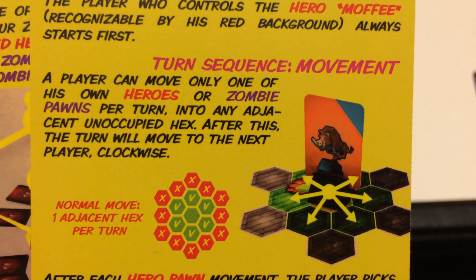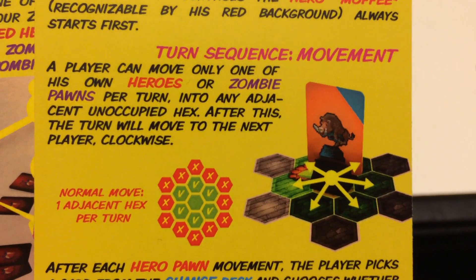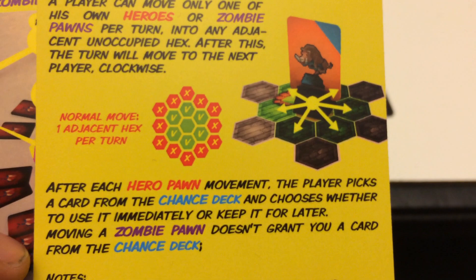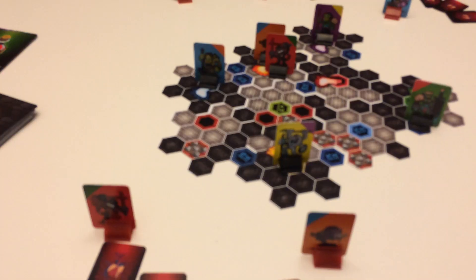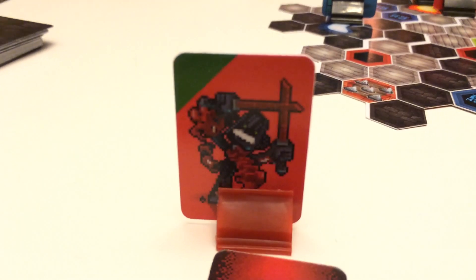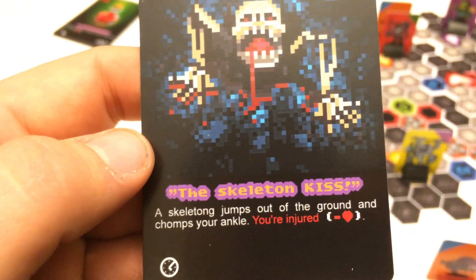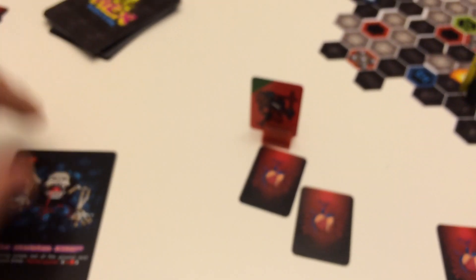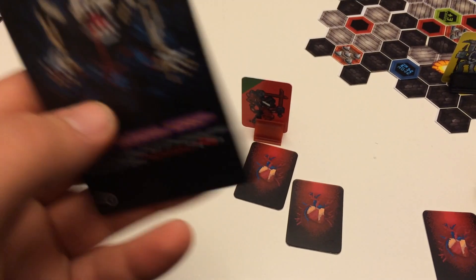The rule card explains that movement is in any direction but only one tile — you can move one adjacent tile per turn, and when you move, you also draw a card. For example, my Moffy moves one tile and draws one card. That card says you immediately lose one health because the skeleton chomps your ankles, so I take one of my hit points and throw it away. Not a great start, but that goes in the discard pile.